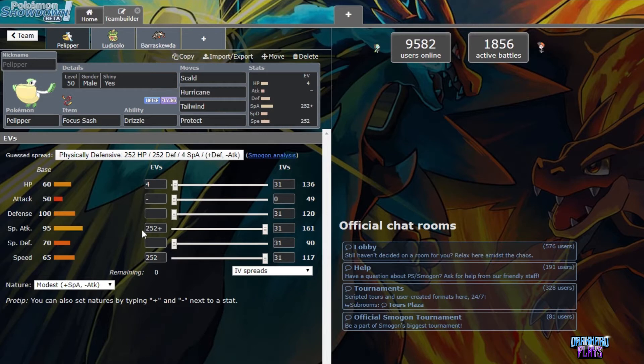The most common EV spread used is 252 special attack, 252 speed, and 4 in HP. But there is now a more fan-favorite EV spread: 252 in HP, 252 in special attack, and 4 points in special defense. This is to give Pelipper that HP bulk and makes it slower so that if you're ever up against another weather team, Pelipper's Drizzle will be the last one to be in effect.